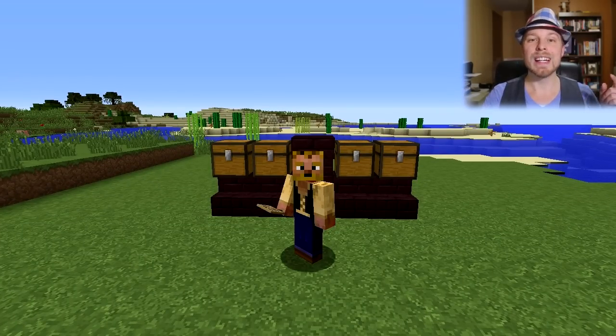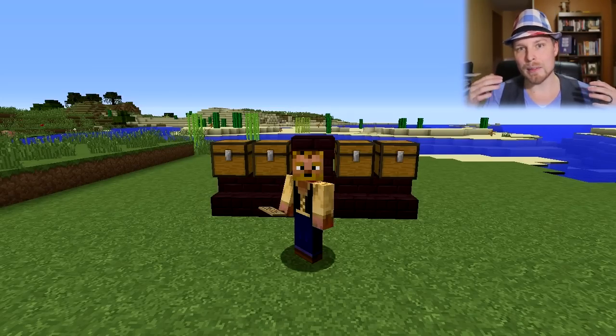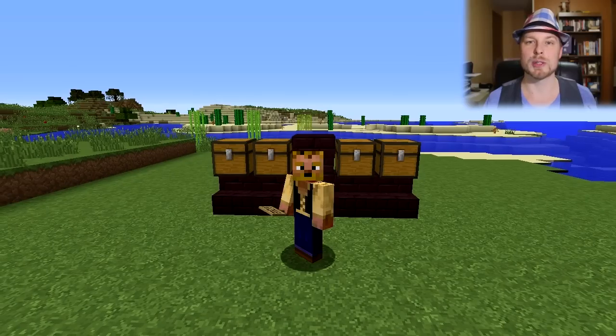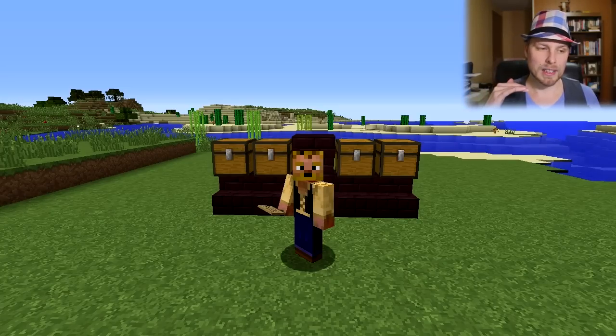I included it in my 20,000 subscriber prison server build last week. It is a fantastic, all-inclusive market plugin. It has a feature called market stands, so you can have players rent out chests to do their own market, which is really cool. They can't delete the market — they rent it out for so much per day. It plugs into Prison Utils so it has backpacks built in; you can plug your backpack into a chest to expand its capacity.